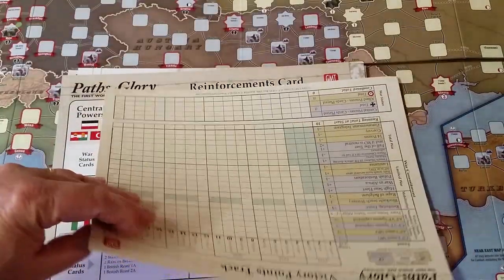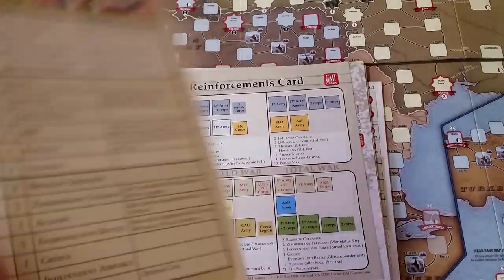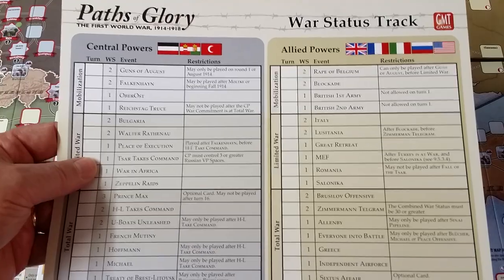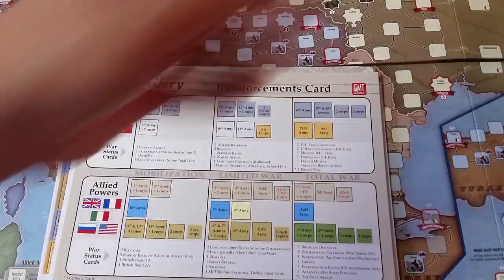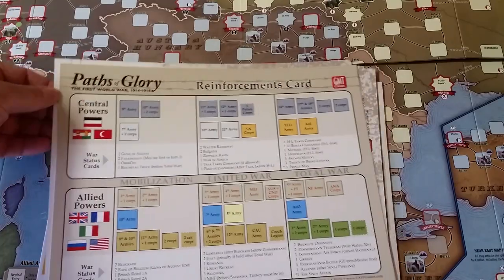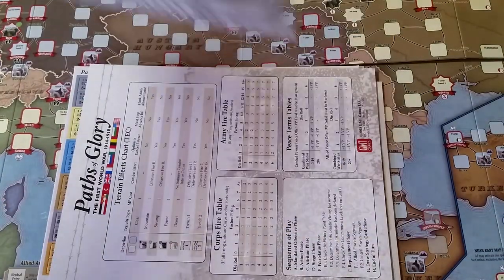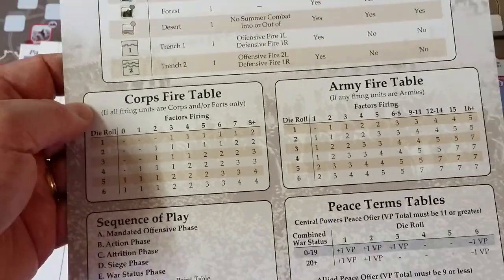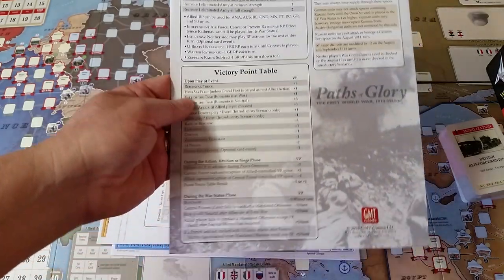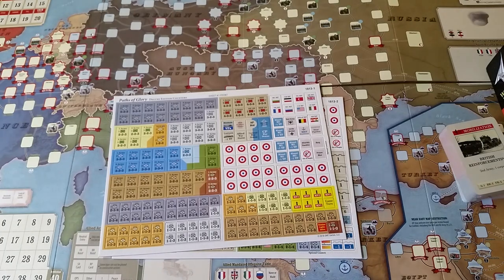You have your war status track and your victory points track. I suggest you photocopy these so you can play and not be limited to one usage, or put them in a protector so you can use erasable markers. There's a reinforcements card for use by both players — single sided. Each player gets a set of combat charts and terrain effects charts, replacements, special rules for 1914, and a victory point table. Again, both players receive a set. Keeps the play moving along smartly.